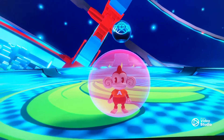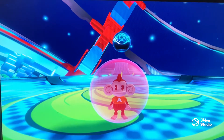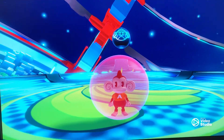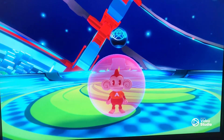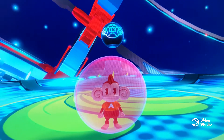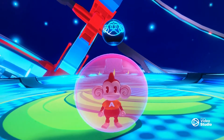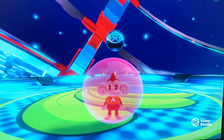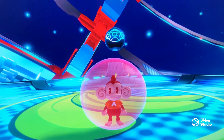Hi everyone, I am playing Super Monkey Ball Banana Mania, and one of the advanced extra stages is called Heavy Spear. If you look here on the Heavy Spear, it's got a picture of Gong Gong on it. This is also in the original Super Monkey Ball 2, but yeah, this is a nice little Easter egg that you can find in the game.